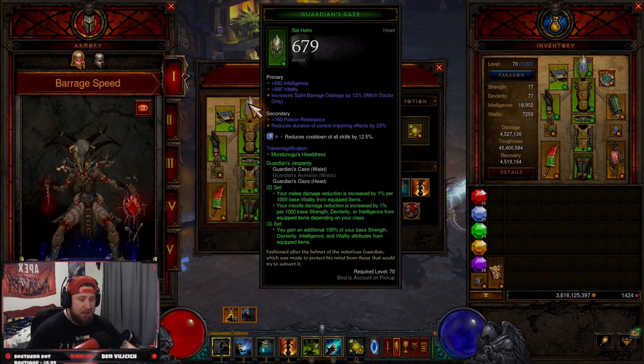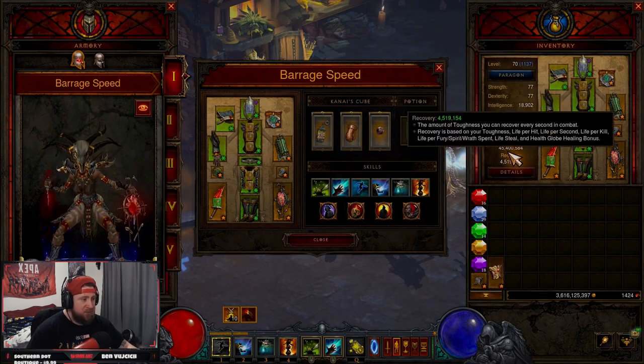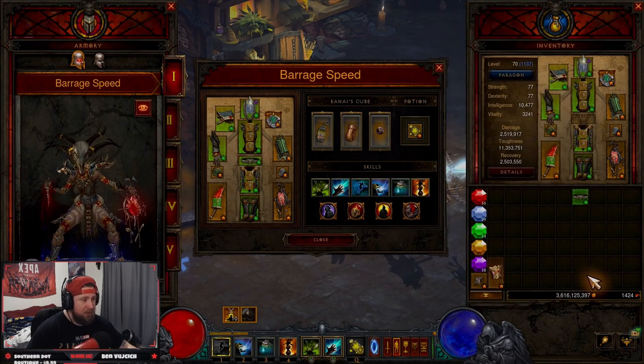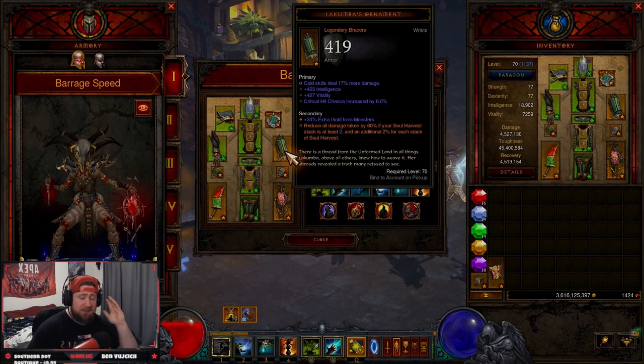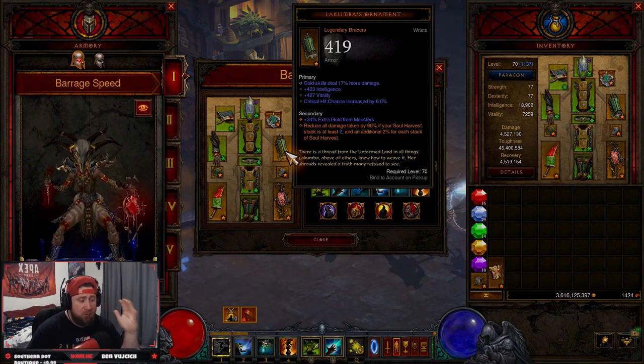I've paired this for speeds with the Guardian set because you get an additional 100% on your intelligence and all your attributes from your equipped items. That's why our toughness is through the roof and our damage is really high. You can see when I take it off, all my stats drop down to little old baby power, but we're super strong again when it's on.